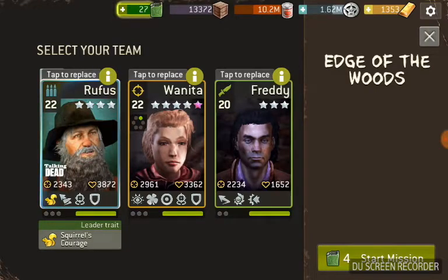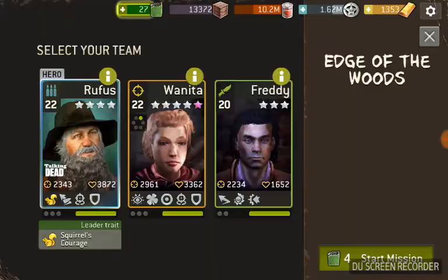I'm taking Rufus along — this is kind of really my B team here. Rufus gives you a little boost in health, so that's good. And Juanita, she's my one pink star hunter. And Freddy isn't quite the sacrificial lamb; he's got a chance in this game.